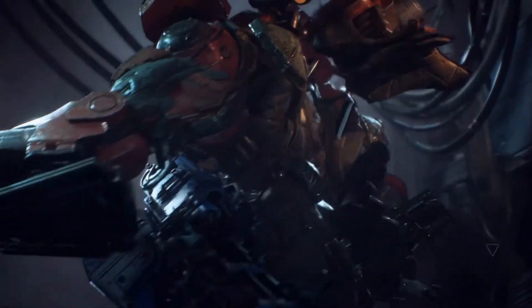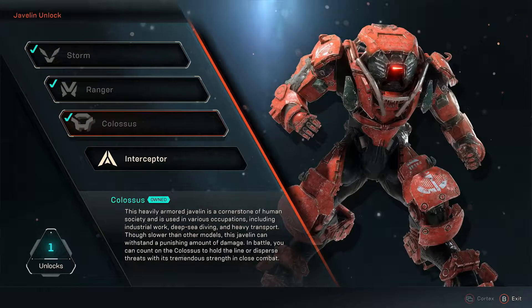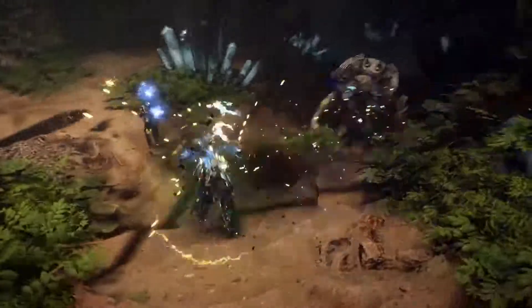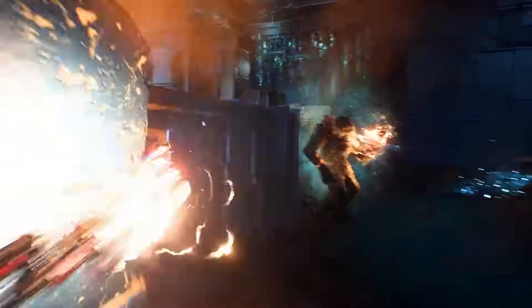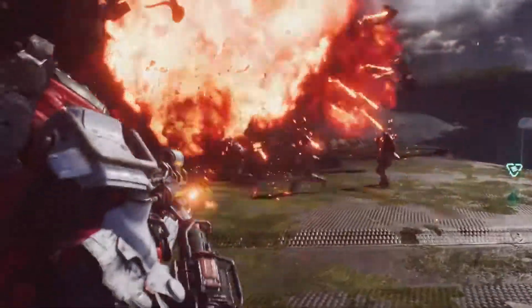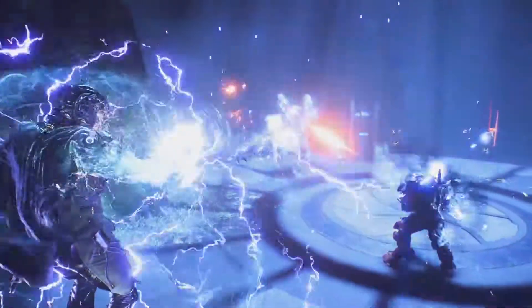Before you head out on these missions, you need to prepare your Javelin. Unlock four base Javelin suits and then build any number of loadouts to customize them for different play styles. The Interceptor is built for speed — lightning fast and incredibly agile to get in and out of harm's way. The Ranger is built for precision, highly versatile and ready to unleash firepower. The Colossus is built to deal destruction — what it lacks in agility, it makes up for in brute strength and defensive combat power. The Storm is built for extraordinary elemental attacks, with devastating power and light armor.